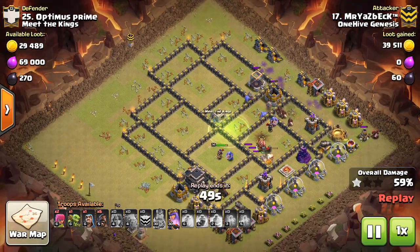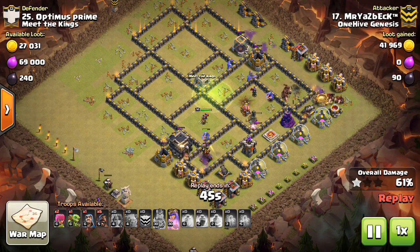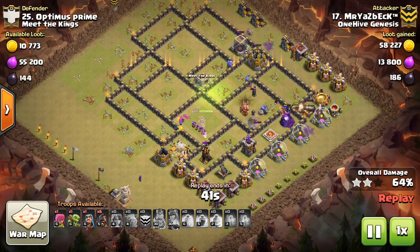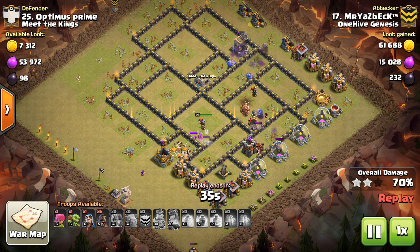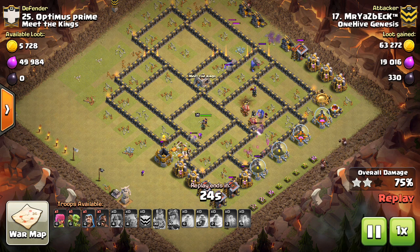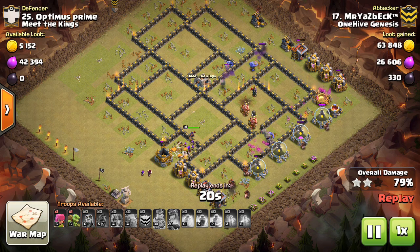One last benefit, playing off that last one, is how Valks funnel inside the base. Valks will run out in front and take out buildings within reach — often buildings that you want taken out for your funnel. So let's say you're doing a 10v11 attempt and you have 16 bowlers and four Valks. The four Valks will run out in front, take out a bunch of buildings, and oftentimes that'll create the funnel in the second layer of the base for the bowlers to then go deeper.